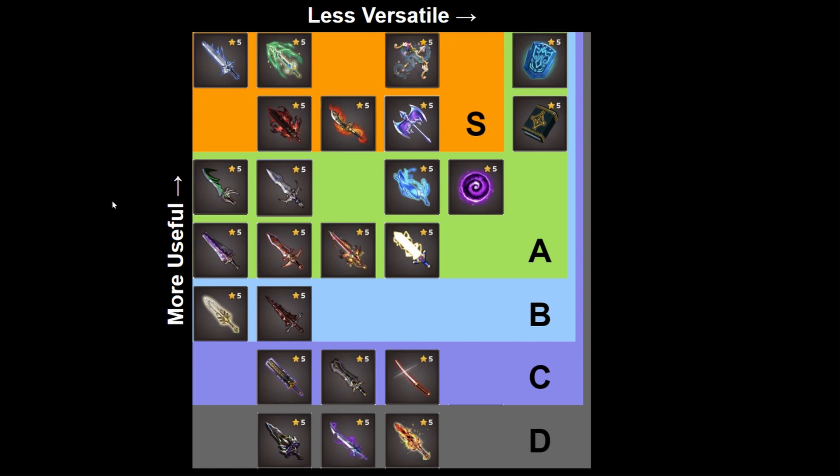I'll quickly summarize the weapons from the bottom up. In the D tier, we have Stormbringer, Kaledbolg, and Leviathan. These weapons only give a small amount of 30% attack with the 2% passive skill, which is the weakest when compared to higher tier weapons. I would not recommend investing in these.